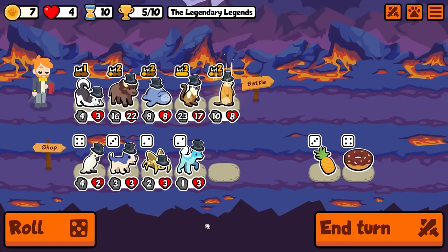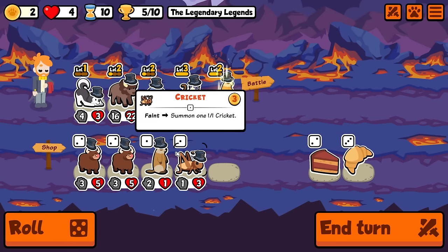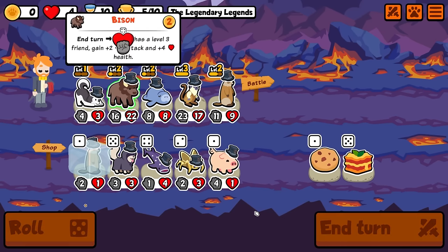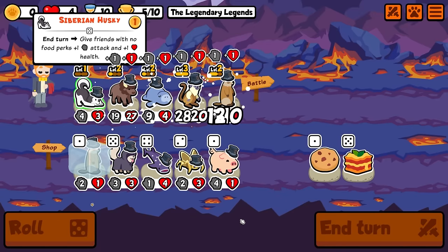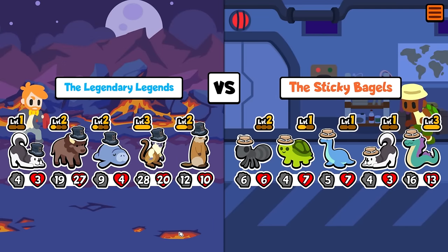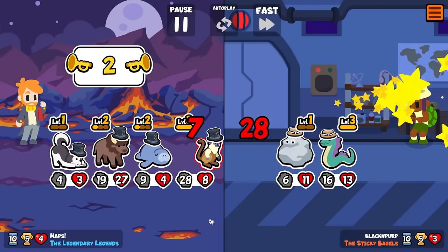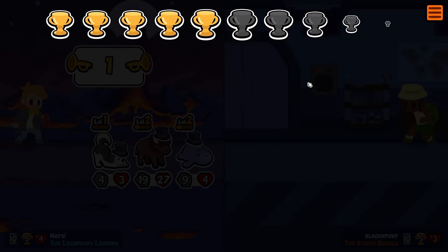We're gonna bring you in. Roll. Wow, the game knows what we're looking for. Okay we could do with some more siberian huskies. We're gonna need to add some stats to our manatee otherwise we're gonna lose it next turn. Okay we're pretty big here with the pie tamarind — very big with the pie tamarind. That takes us to six.